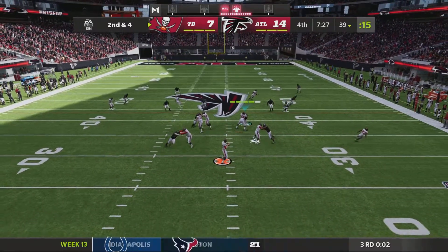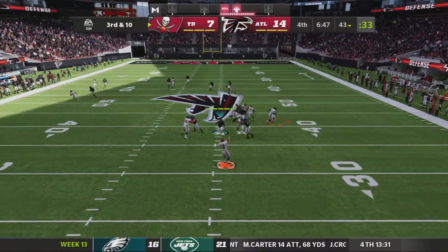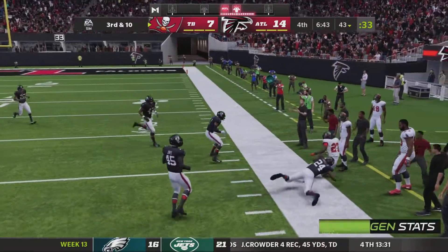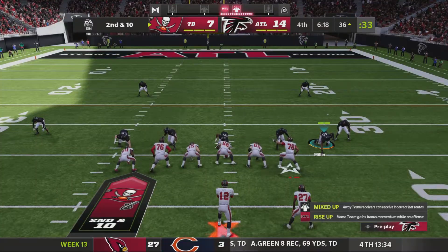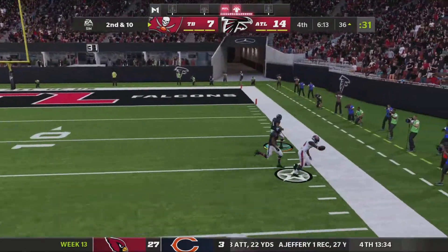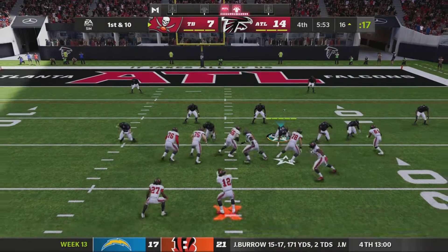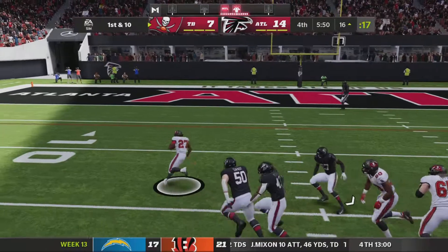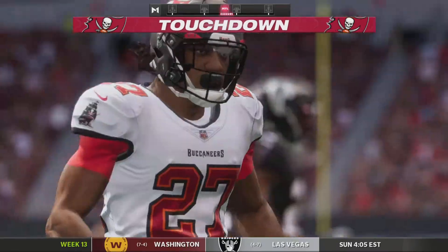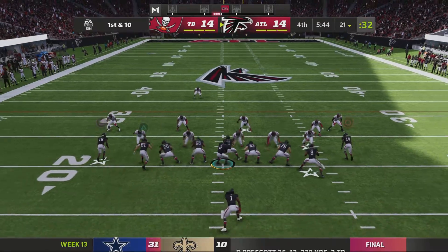We pick this one up in the fourth quarter with the Buccaneers still having the ball. There's a catch and a screen to Jones — he hurdles past the defenders to get the first down. Brady throws — what a cutback, he's been all over the football. Brady still with his X-factor, gives it to the running back, he makes a man miss — first down. Touchdown Buccaneers! They have come back on the Falcons. Brady — again a Falcon destroyer.